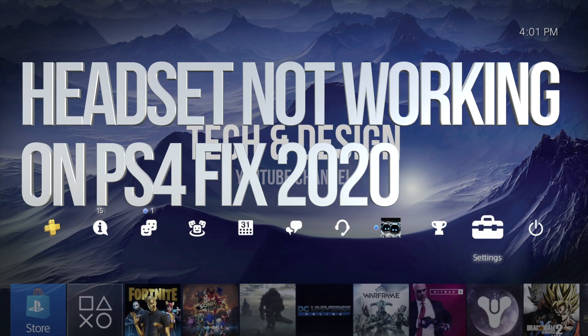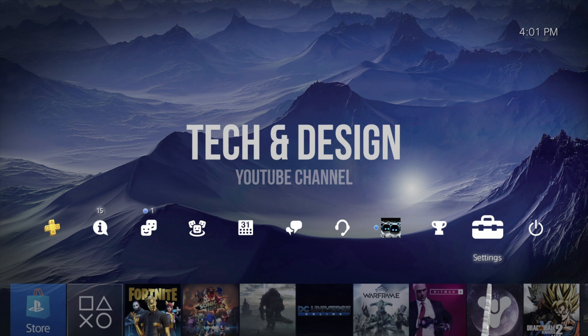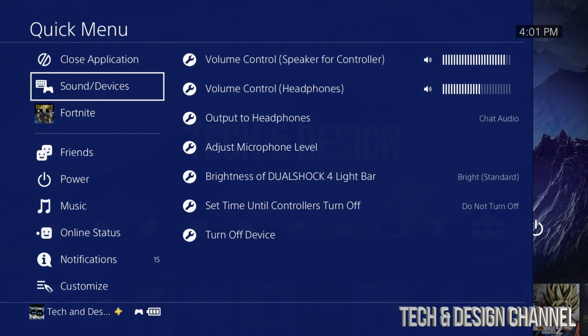Hey guys, if you're having a lot of problems right now with your microphone or your headset on your PS, there's a quick way to fix it. The very first thing we have to do is press that PS button in the middle of your controller. If you hold on to that PS button, you're going to get this.